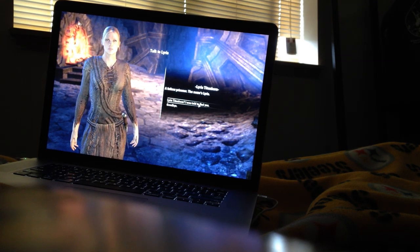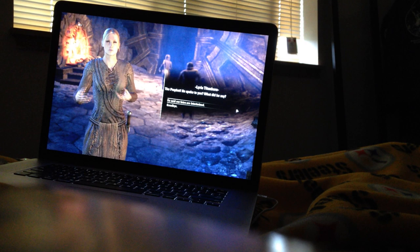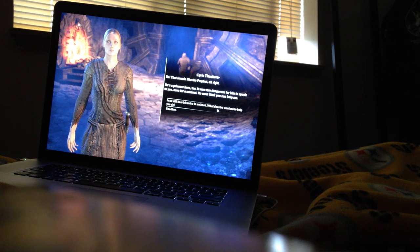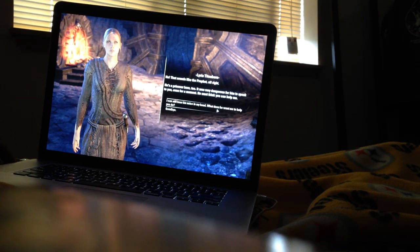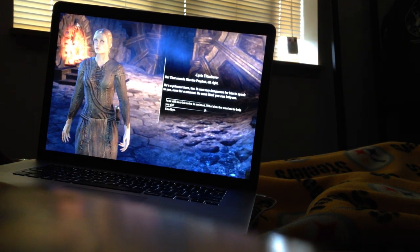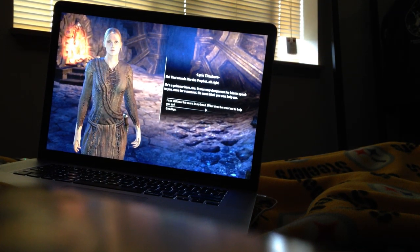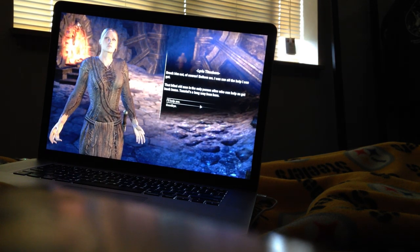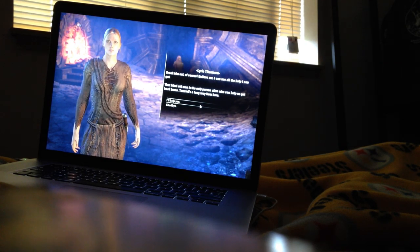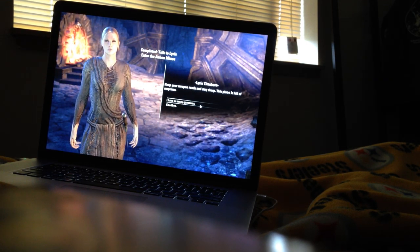A fellow prisoner — he seems kind of tall. 'Who told you to find me?' 'The Prophet.' 'He spoke to you? What did he say?' 'That sounds like the Prophet all right.' The Mac also stays pretty cool — it doesn't get very hot, tolerable to be on my lap. 'It was very dangerous for him to speak to you even for a moment — he must think you can help me.' 'Break him out of course.' 'That blind old man is the only person alive who can help us get back home.'